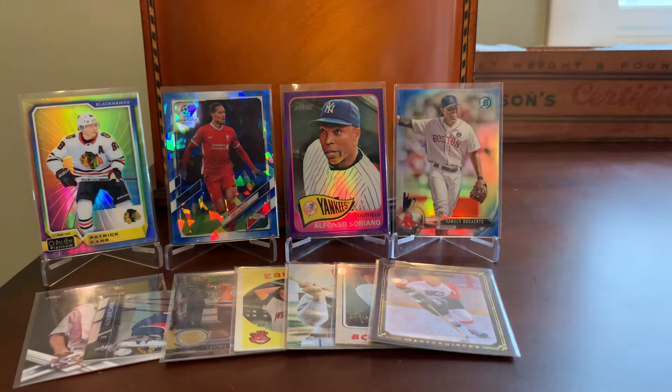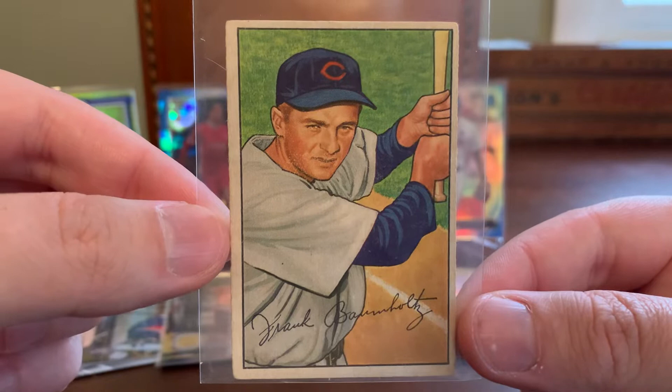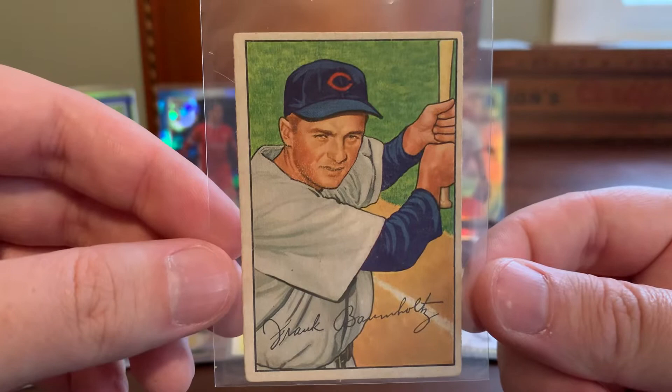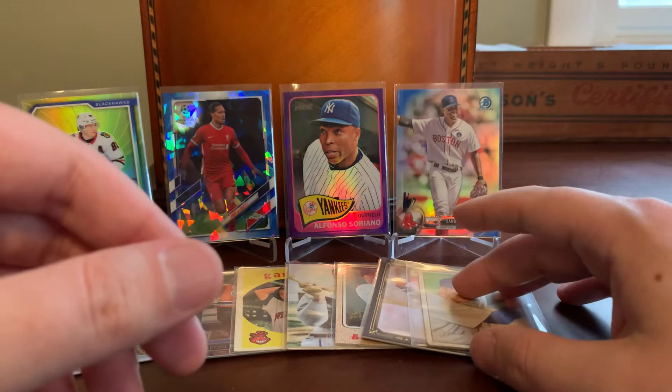This one might end up being my favorite card in today's video because I love vintage Bowman. Scooped this 1952 Frank Baumholz — love it. There is no such thing as an unattractive early 1950s Bowman baseball card, and someday I would love to own them all. I think that's probably a very remote possibility, but I enjoy lapping up these cheap ones when I come across them. They're just gorgeous, gorgeous cards.